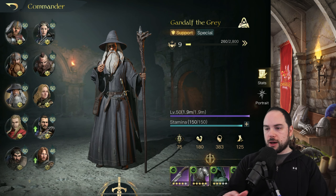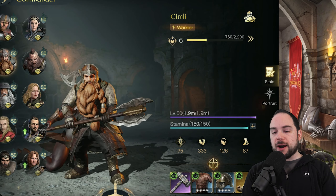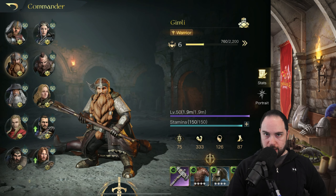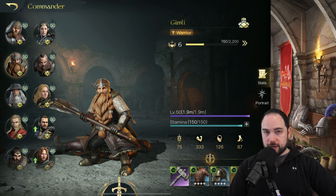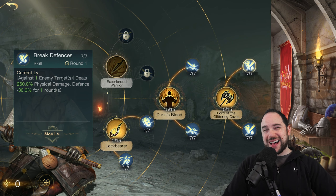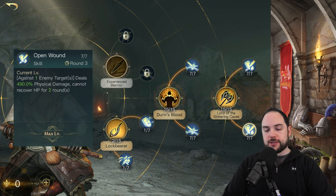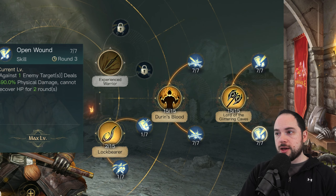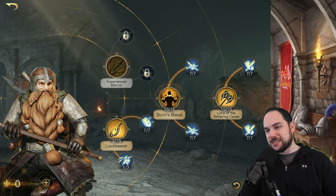We'll range it from hard counter to soft counter. The first 'get wrecked' counter is going to be Gimli. Gimli is really good, better than people give him credit for. He is the number one easy hard counter to Gandalf — Gandalf will be completely wrecked and you'll just be laughing with joy at the depth of your victory and how many troops you have left over. The reason Gimli works so well is that he has the ability to cut healing, but he also has massive amounts of damage. There is literally nothing Gandalf can do. Not with equipment — there's nothing a Gandalf can do except get wrecked by Gimli.